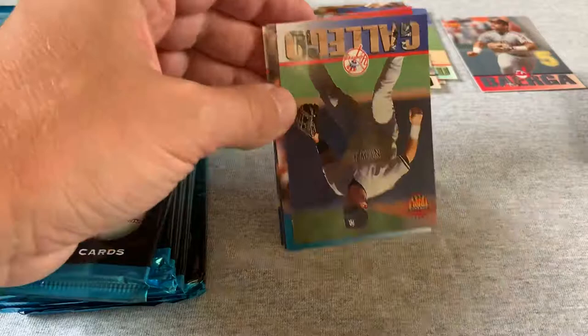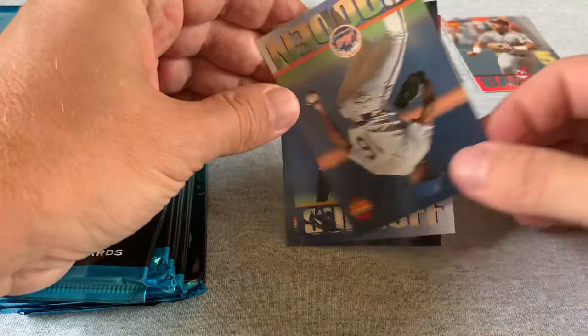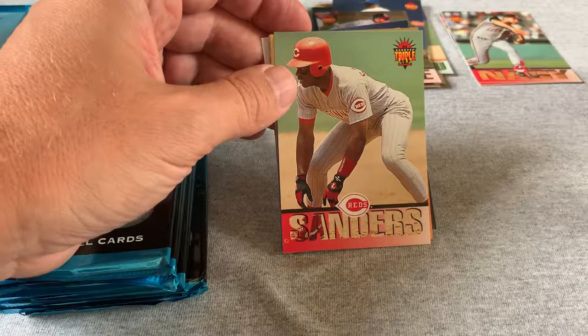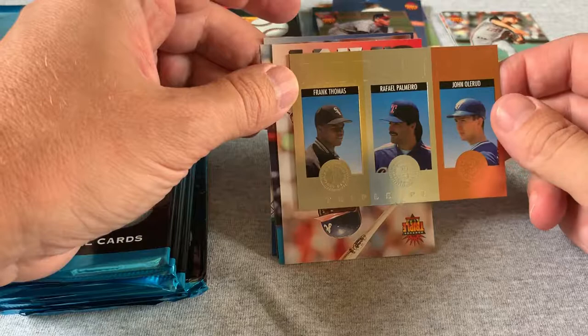Got a Kirby Puckett and a D. White, Gooden, B.J. Surhoff. Jim Thome — an early Thome card. Hall of Famer Charles Nagy, one of the Indians pitchers in the 90s who could give up six runs a game and still finish 15 and 10. And here's the first insert card — a Medalist featuring Frank Thomas, Rafael Palmeiro, and John Olerud. That's the most valuable of the Medalist inserts. Good to find one early.